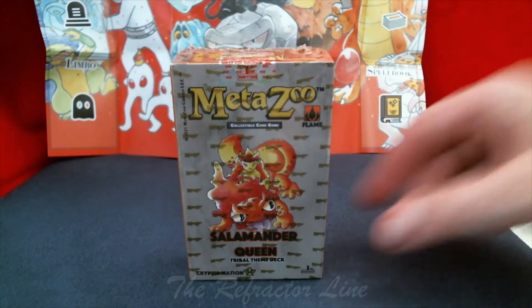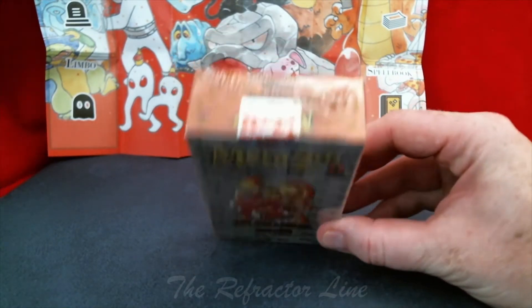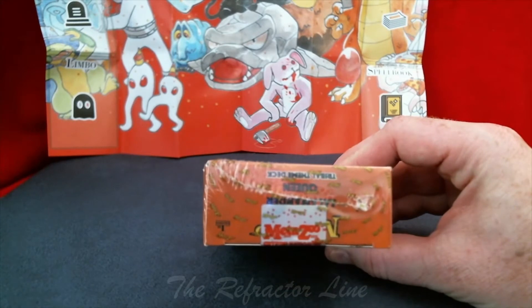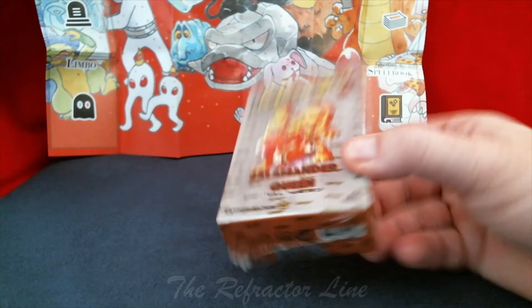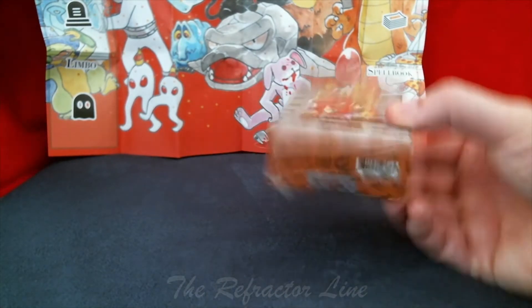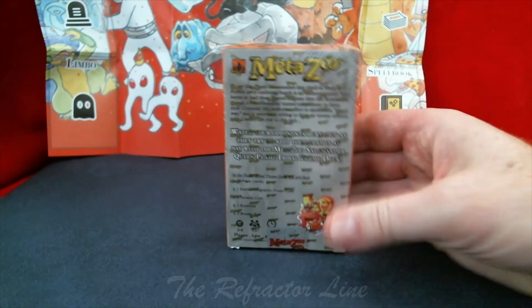All right, looks good — cool looking. These guys by the way are really neat looking. They have the same kind of MetaZoo hologram on it, you can see the hologram seal. So you can tell they're sealed top and bottom. If you're buying second hand, make sure it has a seal — it tells you what you're getting.